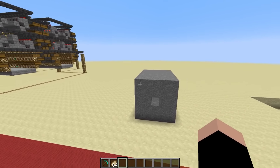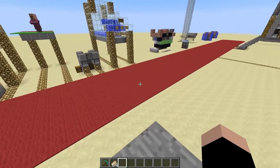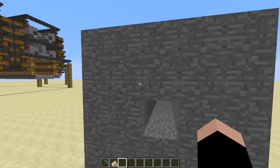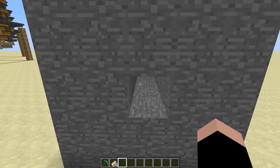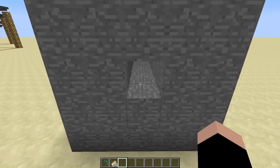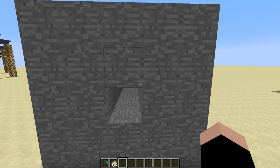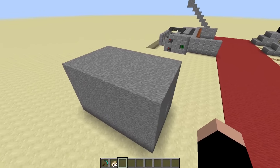Hey guys, I'm back for another video and welcome to another Minecraft tutorial. In this one I'm going to be showing you guys how to fit through one block thick holes like this one. Now you guys are like, Brandon, how is that possible? Your character is two by one. Well, I'm about to show you — with nothing but an elytra, I will make it through this block of stone.